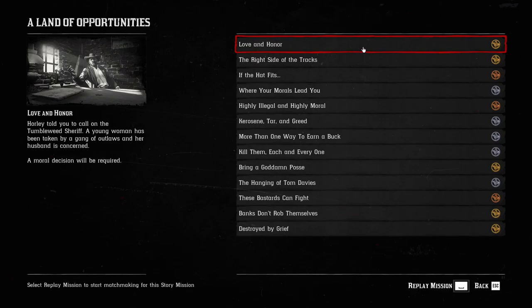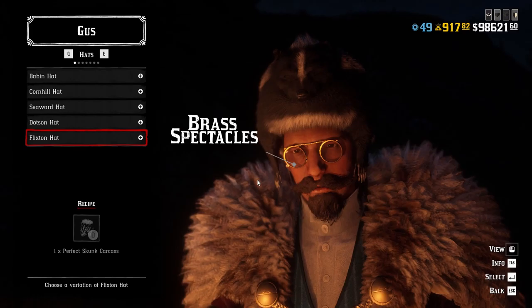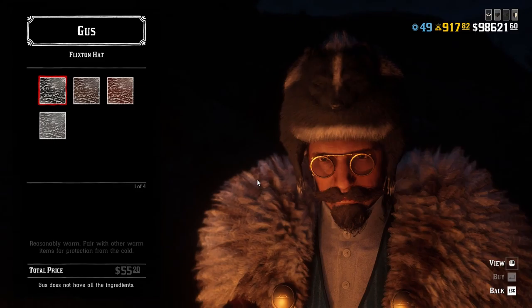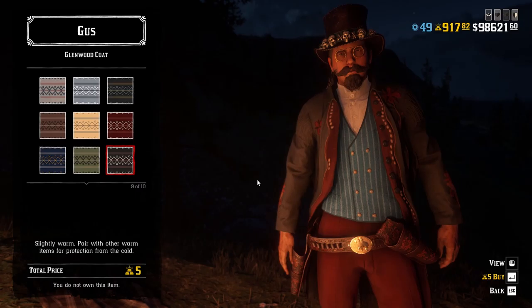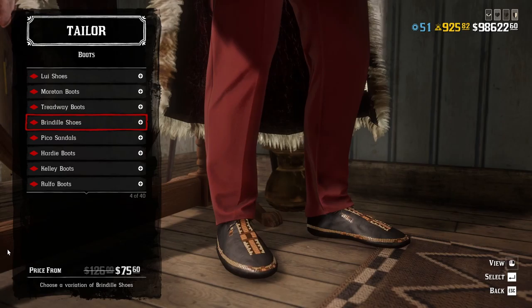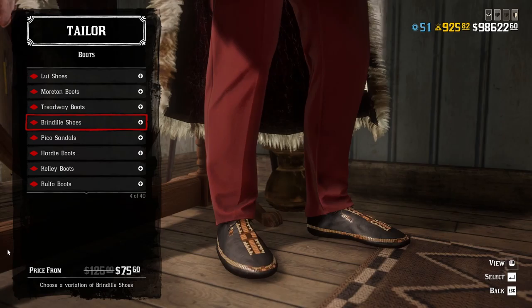Besides the mentioned coat and trader outfits, there is a 50% discount on Brass Spectacles available at Madame Nazar. Also, the Flexton Hat at Gus McMillan is 60% off, and the Glenwood Coat is 40% off, also at Gus McMillan's store. And if you need a new pair of boots, all boots are on a 40% discount for the entire month of February 2022.